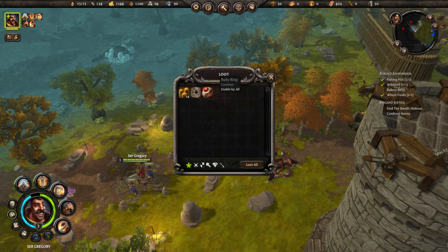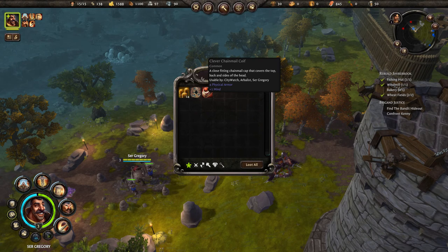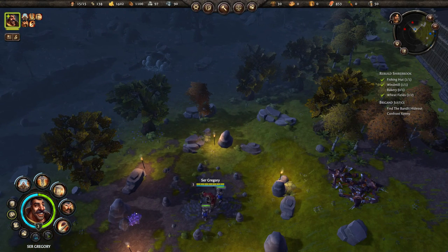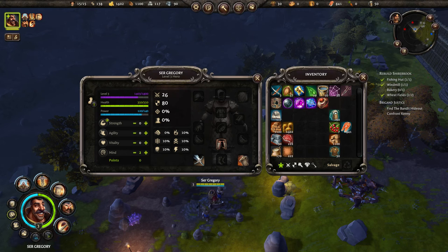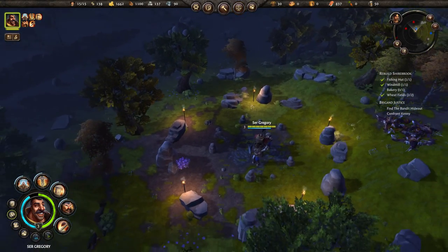We got a ruby ring uncommon - it doesn't do anything though. And then of course the chainmail coif - a close-fitting chainmail cap that covers the top, back, and sides of the head, usable by the city watch, Sir Gregory, giving four physical armor plus one mind. We're going to loot all that. Plus this guy did level up and I want to put a couple points into his mind because that's going to allow him to cast more of his spells.